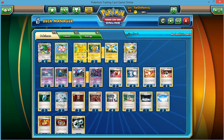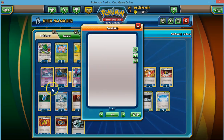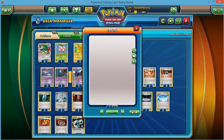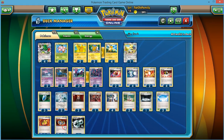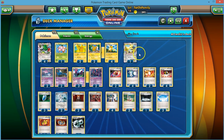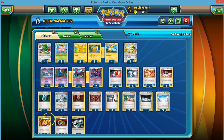Ultra Ball helps us get Shaman and whatever we need out. We also play three VS Seeker so we can reuse Supporters that have already been in the discard pile. We play one Muscle Band and two Silver Bangles. I actually recommend playing three Silver Bangles and no Muscle Band, because you're pretty much going to be knocking out non-EXs without needing the damage enhancer, and the Silver Bangle helps with EXs — that extra 10 can sometimes come in handy. I just don't have three for my online account, so we play two and one.